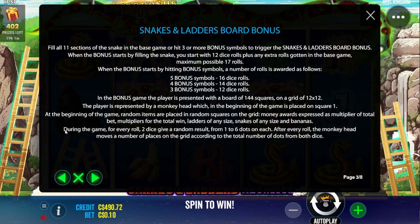My theory, my thesis, is that we're going to win a lot more money with the real dice. Let's get into it and find out. One thing I want to note: in the rules it says during the game, for every roll, two dice give a random result. So rolling real dice and the digital dice in the game should both be equally random, based on the usage of the word random.